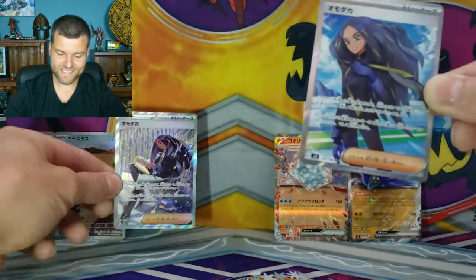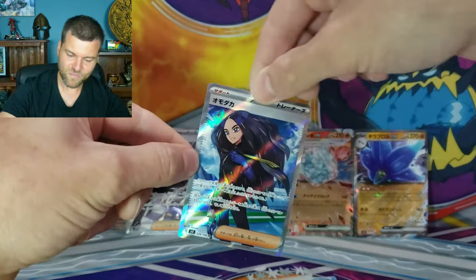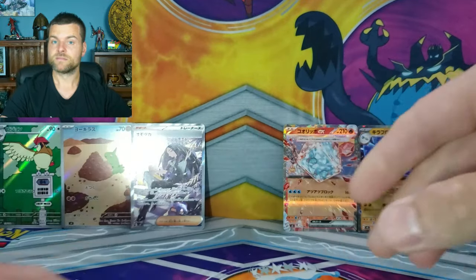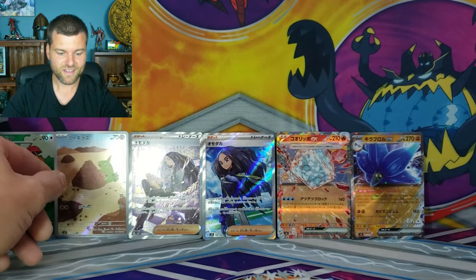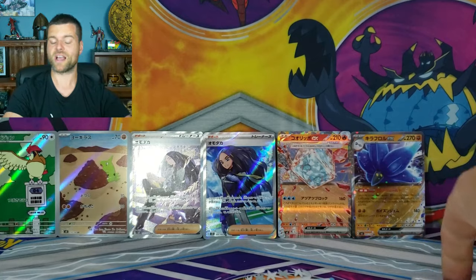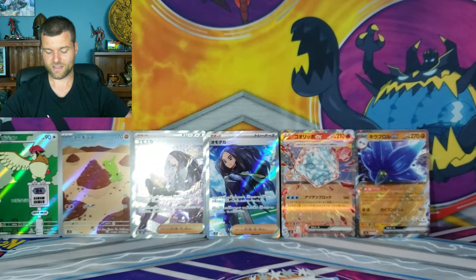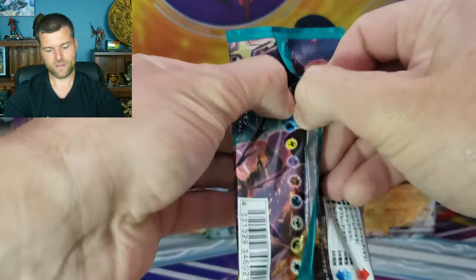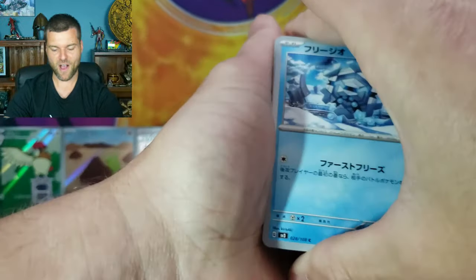We'll take them, guys - that is insane. For five dollars at a card show, what amazing packs. Oh, I dropped it. Good thing it's on a mat. So beautiful cards, we're doing awesome. You only need one more card to fill the screen, guys. Look at the shine on that, man - Gita's all fired up. Wow, let's keep moving on - we pulled fire.